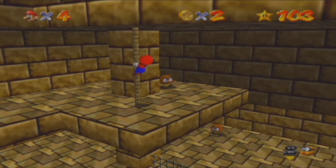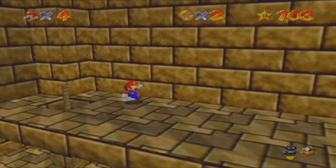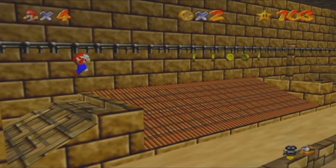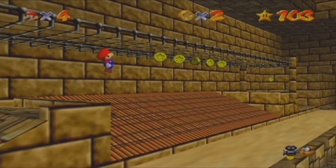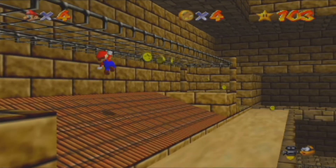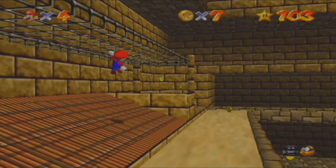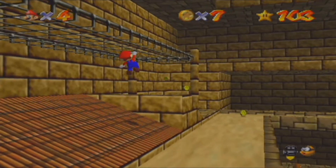So this mission is actually — you need to collect some coins and you get a star. Then we can head over to Bowser, do the 8 red coin star on that level, and defeat Bowser. And then that's about it with the let's play. I really can't wait to do the next let's play already.